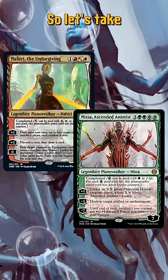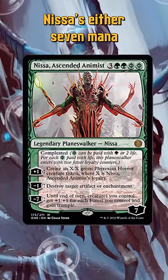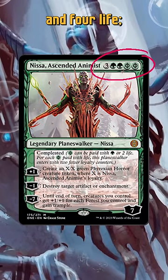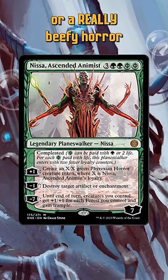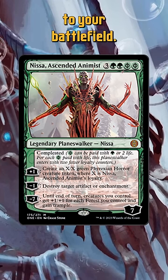Nyssa and Nahiri have become complete, so let's take a look at their cards from the set. Nyssa is either 7 mana or 5 mana and 4 life. She upticks to create an X/X where X is her loyalty, so you're getting a pretty beefy horror creature onto your battlefield.